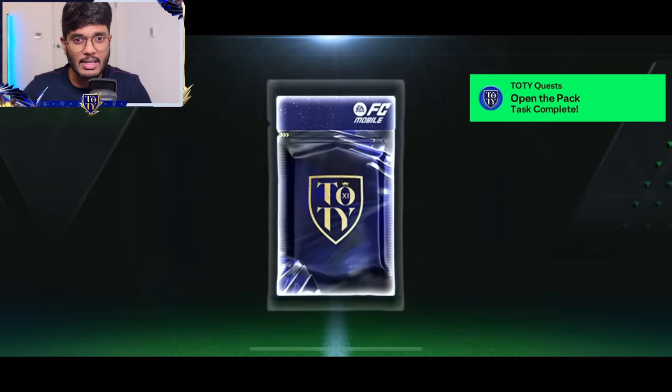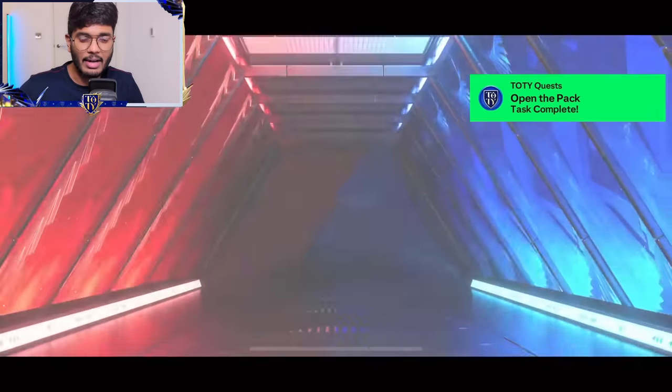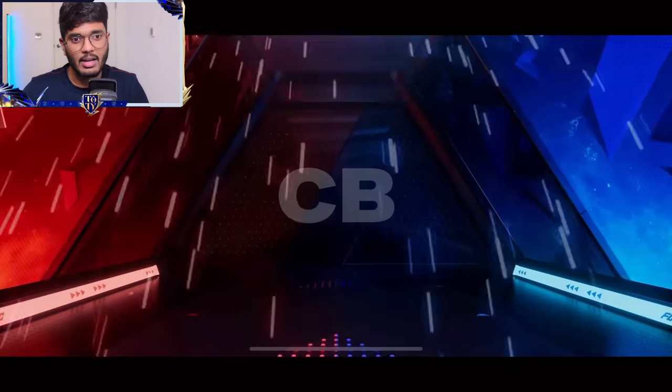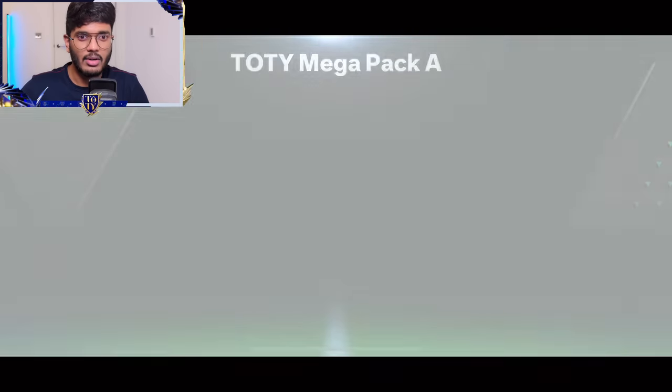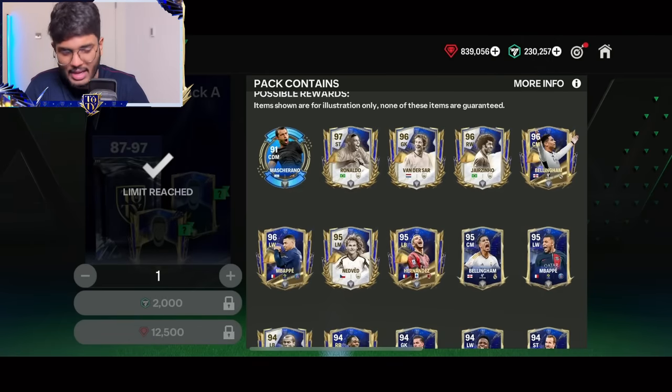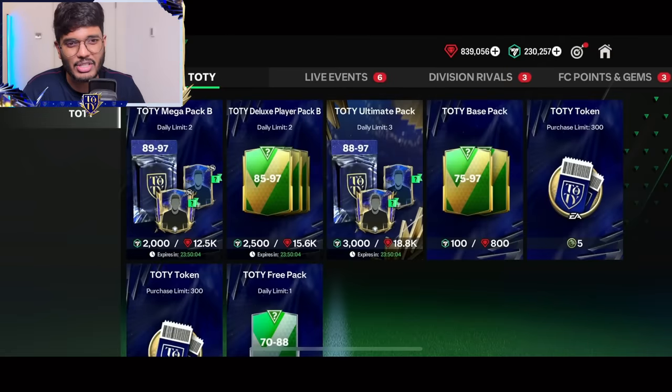The final Mega Pack — here comes the final one. It's a division rivals player, Germany center back. Schlotterbeck — if that's Schlotterbeck, that's a trash one, guys. And we haven't packed a single Mascherano, so yeah, that's a big trash pack.